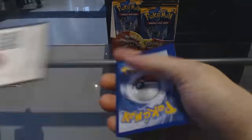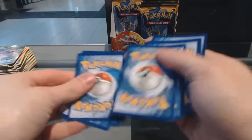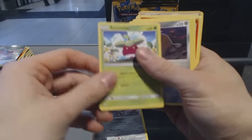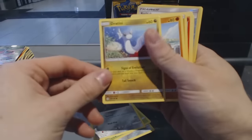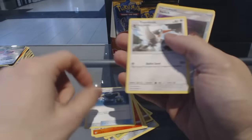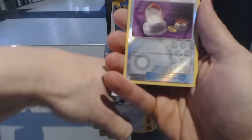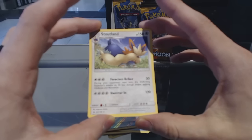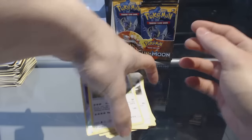The lighting in this room ain't great, sorry about that. Pack eleven: Skarmory, Bonsuite, Alolan Diglett, Dratini, Sandy Gast, Energy, Torcat, Energy Switch, Trumbeak, Reverse Holo Switch, and a Stoutland.